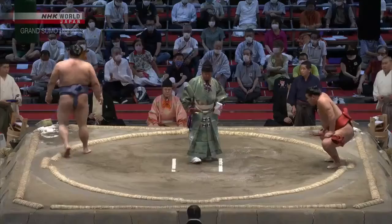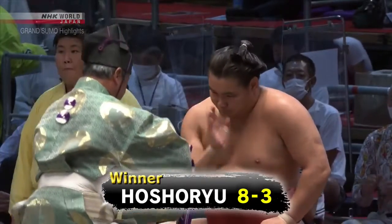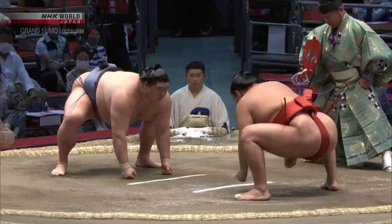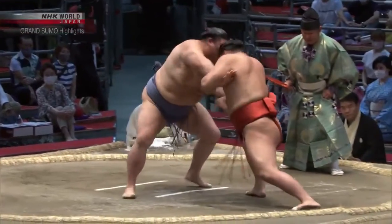That's a second straight win over an Ozeki. Hoshoryu gets his kachikoshi here on day 11 by beating Ozeki Shodai. The kimarite is Yoritaoshi — front crush-out. Hoshoryu did try the outside leg trip, but Shodai maintained his balance; in the end, Hoshoryu just crushed him.